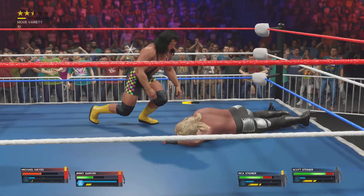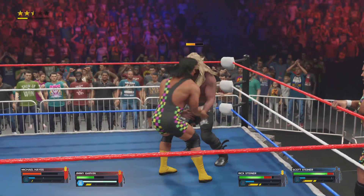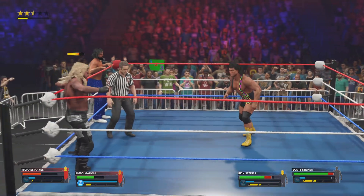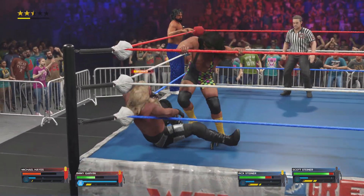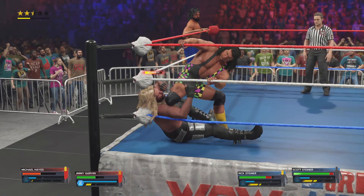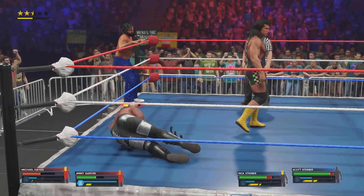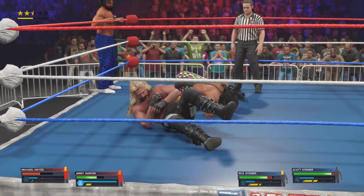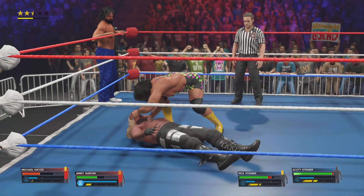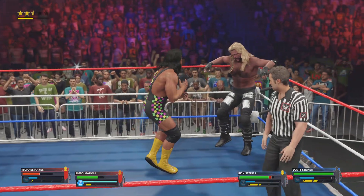Middle rope, right on point. Steiner still holding the upper hand now. Scott cashing in on his opportunities. Got him set up in the corner of the ring — shoulder right to the midsection, stomping away in the corner. Just ruthless. Elbow drop, piercing. He's struggling a bit here. They've stuck it out through this match, but it wouldn't hurt to go for the tag right here.